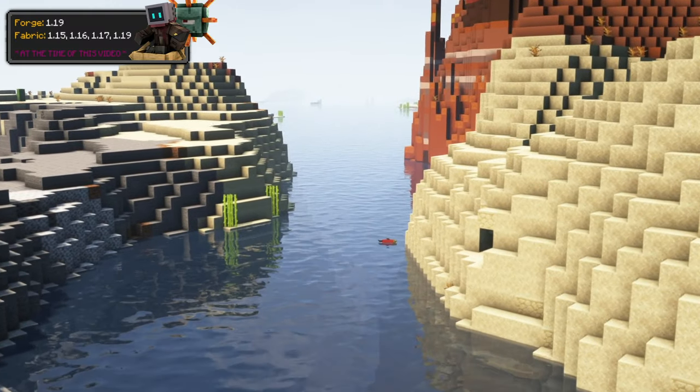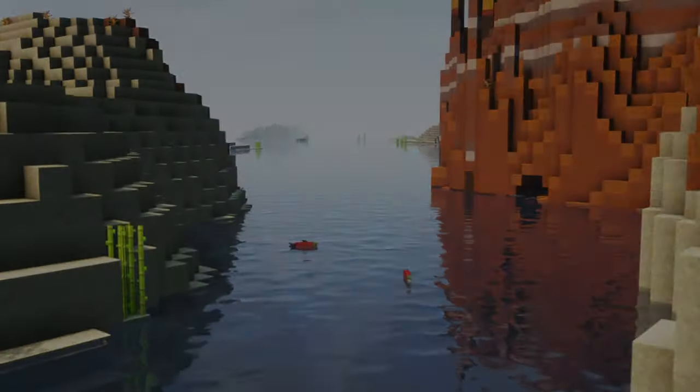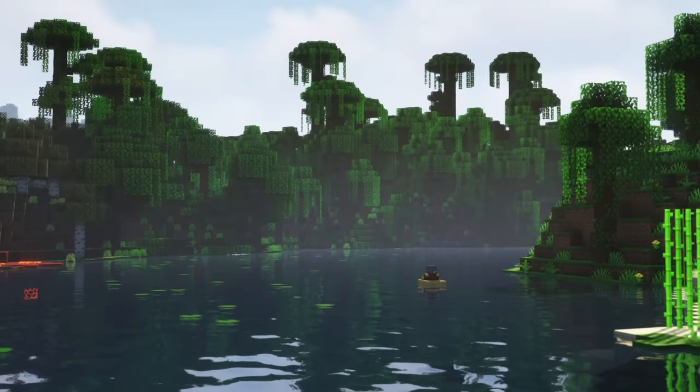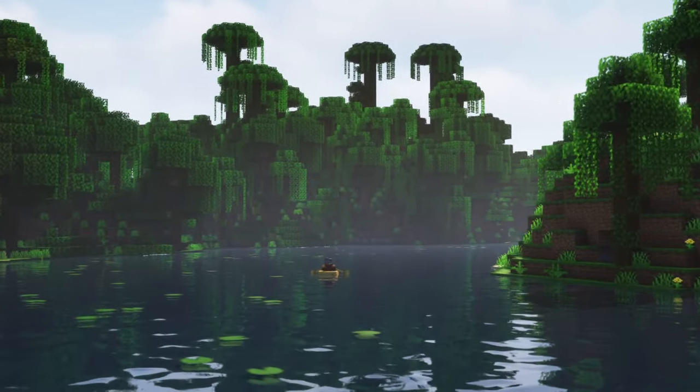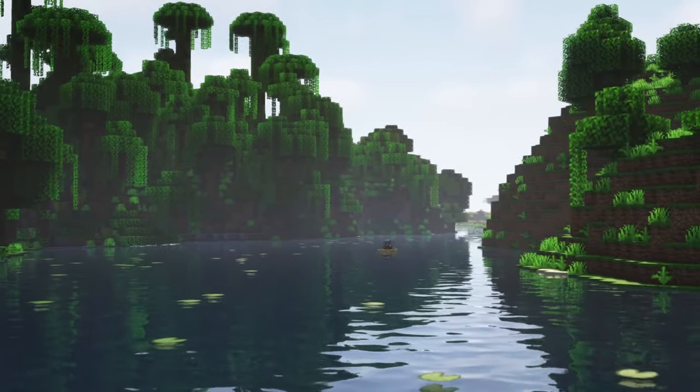Another change comes with River Redux. It aims to improve vanilla river generation by adding three new biomes: the gravelly river, sandy river, and tropical river. While it isn't really an ocean mod, these rivers can still connect to oceans, so it works nicely, especially for navigating the overworld in ships or boats.